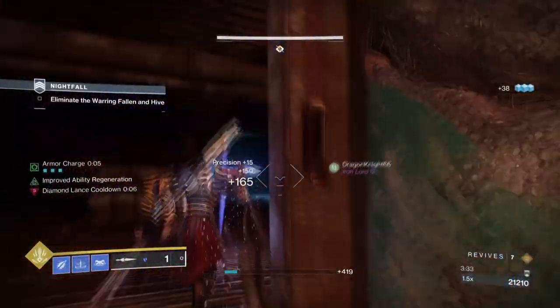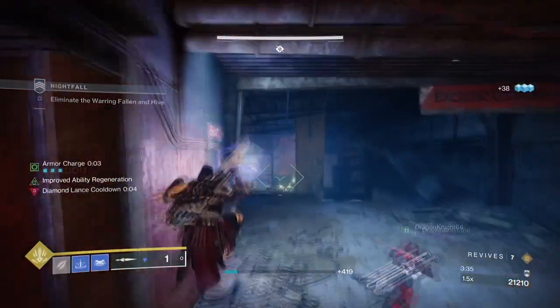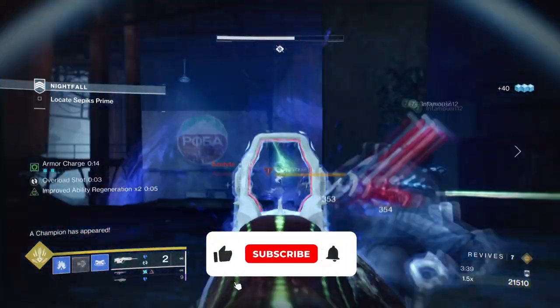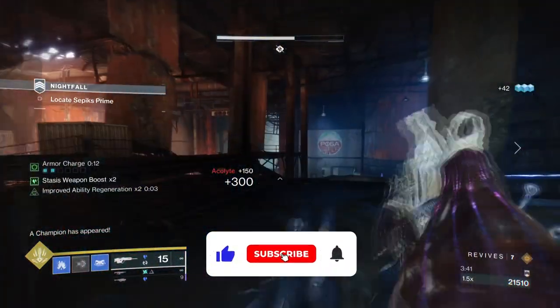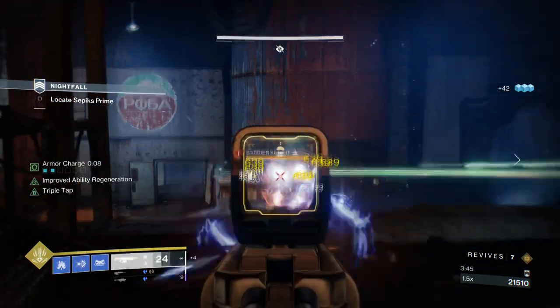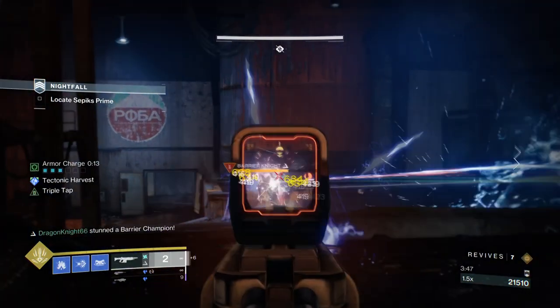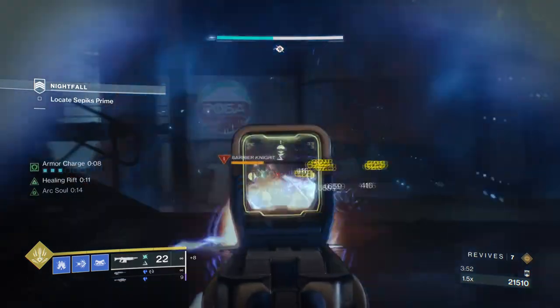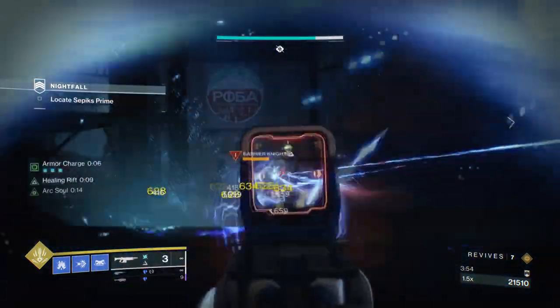Hello everyone and welcome back. In today's endgame build, we have a special setup designed for using the Wicked Implement Exotic Scout to its fullest potential, with little effort required by the user's end. The following exotic has been getting some mixed results from players about how good it is, and while PvP players may say it's not really anything special, PvE endgame players are seeing potential for what it can offer.